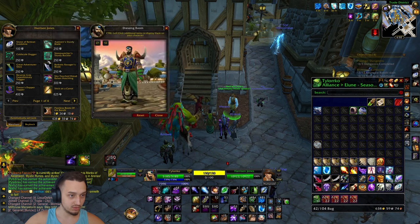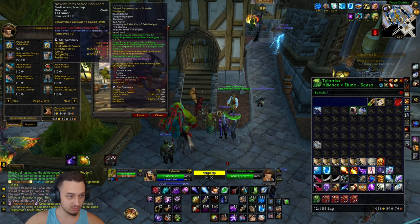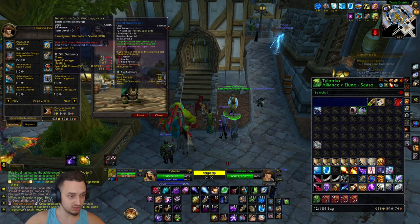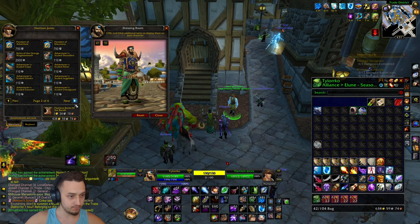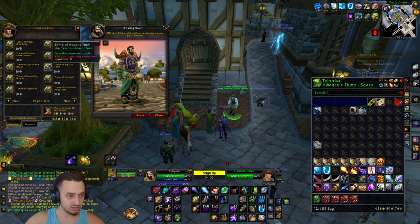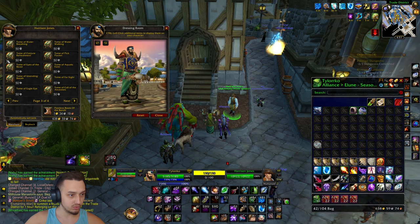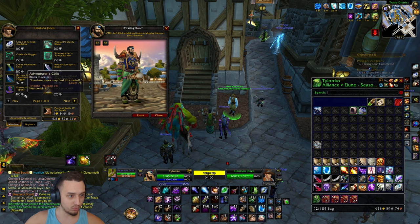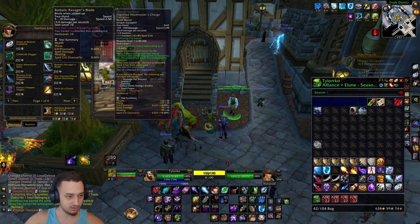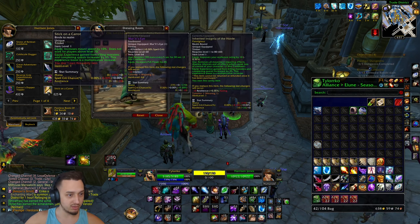Those vendor items are expensive. There's a Goldshire hearthstone - neat - and some cosmetic stuff. Stick on a Carrot - that's a trinket that increases movement speed by 10% and gives an XP bonus. And Reins of the Orange - holy shit, that's a big boy mount! There are different adventure sets and a pendulum. There are also tomes, which are different spells you can get permanently - that's pretty cool. The blade looks cool but costs 75 tokens.